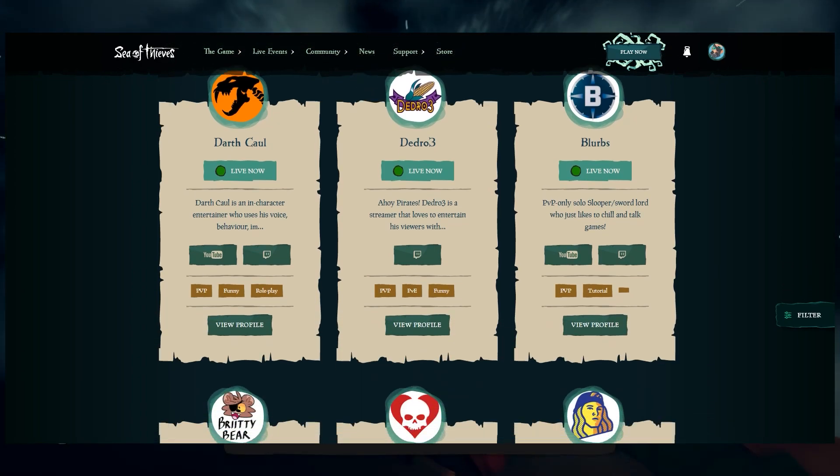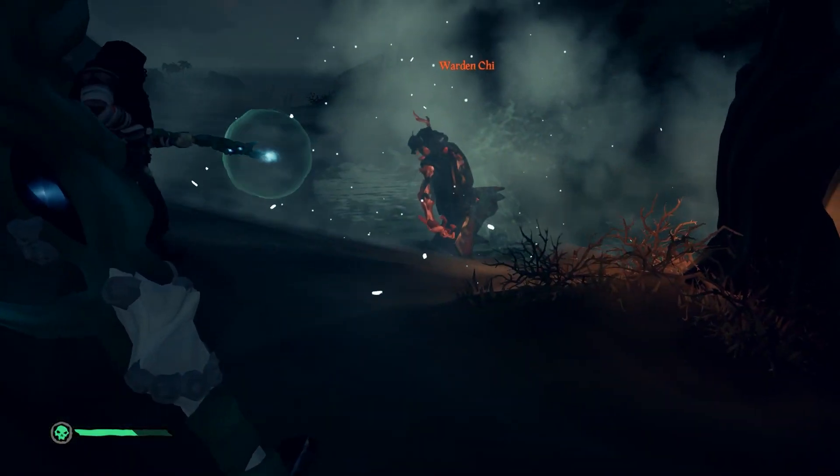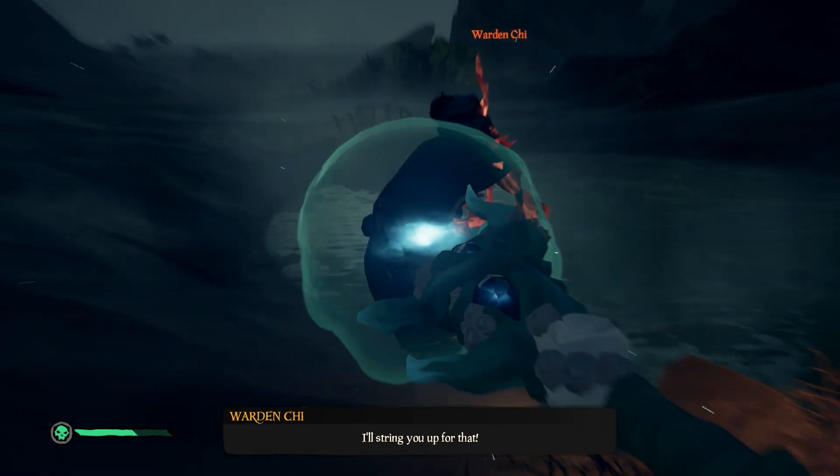Once you've watched them for 20 minutes, you'll get a notification in the chat saying you have received your reward. You can either hit Claim there, or click on your icon and then go to Drops and click Claim from there. You only have 24 hours to claim it from when you get it, so make sure to do that right away.